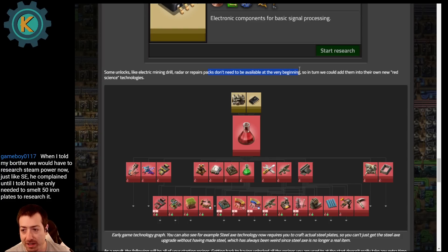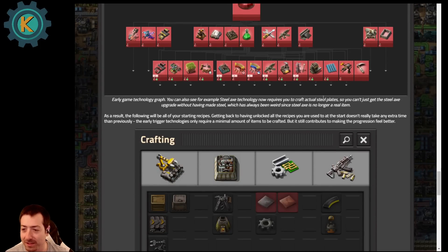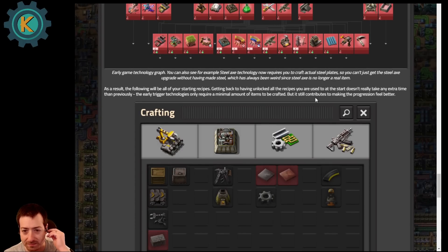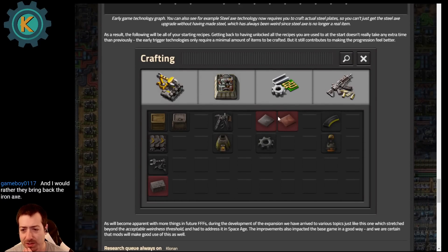Some things don't need to be available at the very beginning, so they can be added into their own new red science technologies — like electric mining, radar, or repair packs. Steel axe now requires steel plates, which is a good change. As a result, all of your starting recipes are being restructured. I'm also curious about a screenshot they shared — they have all the crafting categories open at the same time, and I'm very curious if that's a visual modification they did for the post or if there's a new way to look at your crafting recipes in the expansion.